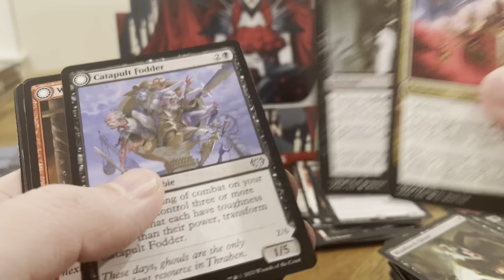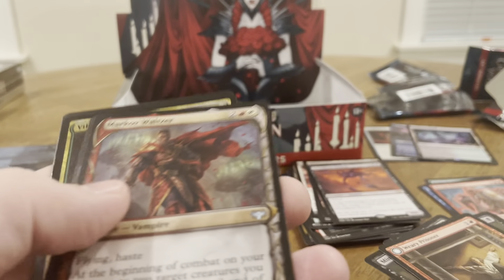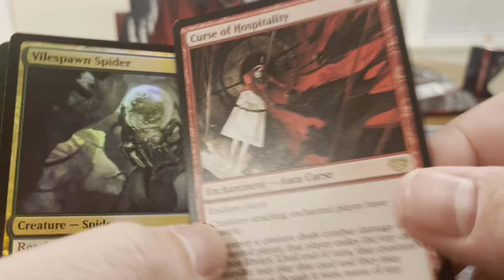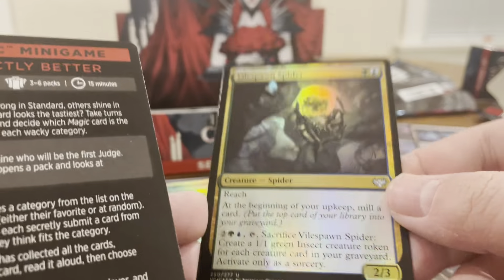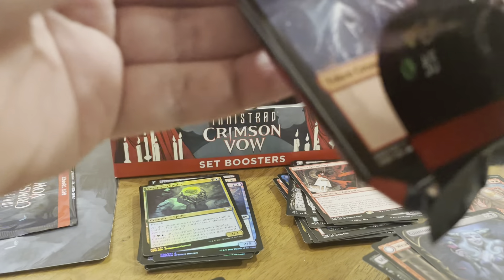Commons, uncommons. Here's our werewolf. Vampire. Curse of Hospitality. And then our foil uncommon. This box just keeps going — love it.